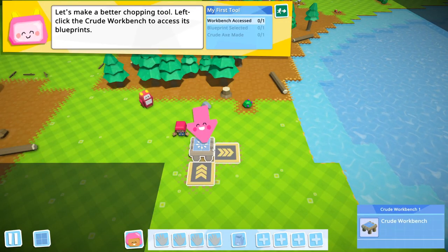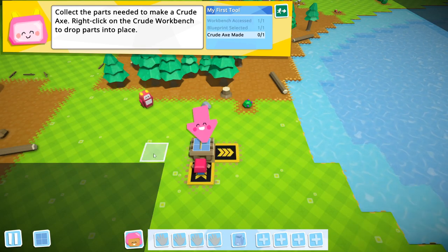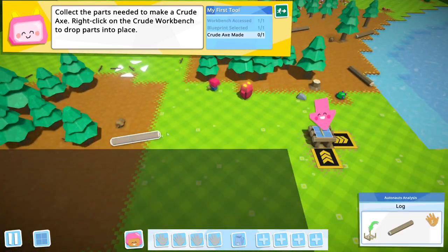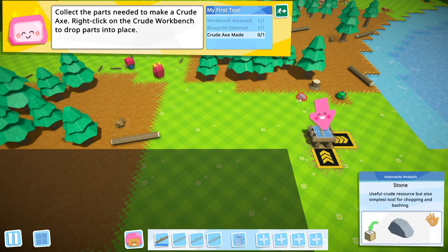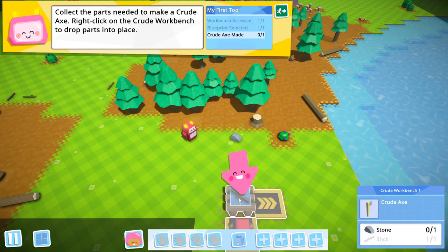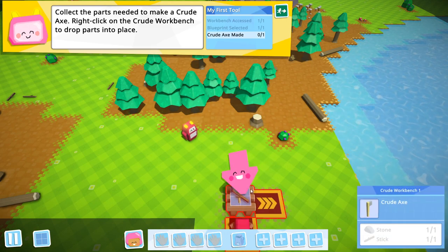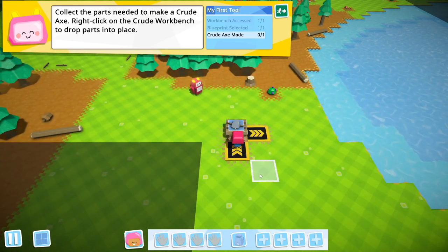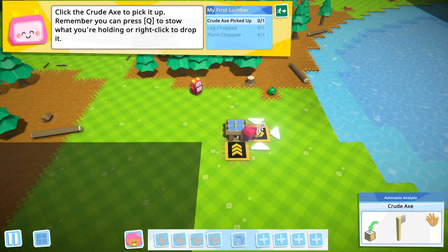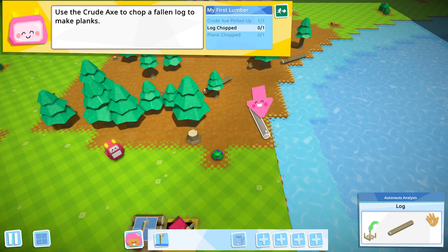Jump up and down on things to build them — that's cool! Better chopping tool, left click. We need a stone and a stick. I'm already really excited for when we get to automate this stuff. Got an axe, so let's go chop this log to make planks.